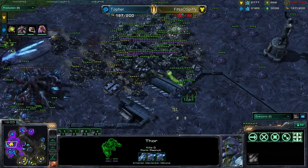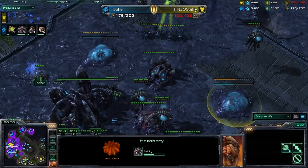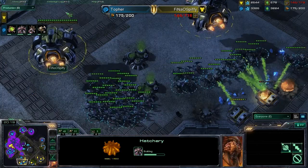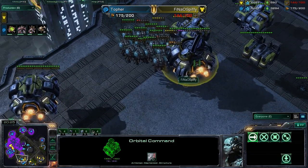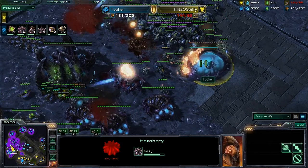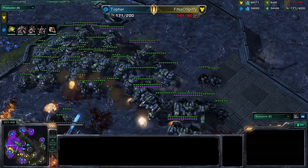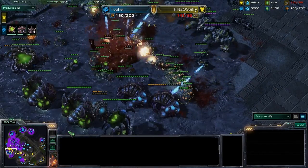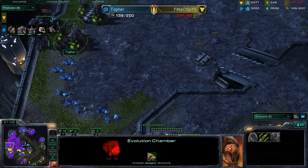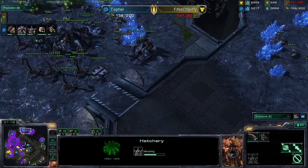Spiffy is moving forward with this scary force. Roaches are disappearing but he is going to stall a lot of hatcheries. Topher is putting down buildings all over the place right now. The interesting problem for Topher is he's going to have to deal with all these Orbital Commands and buildings floating around, while Spiffy has basically free reign on Topher's bases. Quite an interesting base trade scenario. Spiffy is not doing terribly — he does have all of his SCVs pulled. He's going to take out the tech structures for Topher, which is a good pick. He needs to go take out the Spire specifically. Topher is rebuilding tech structures on the other side of the map, and he's putting down a Lair.